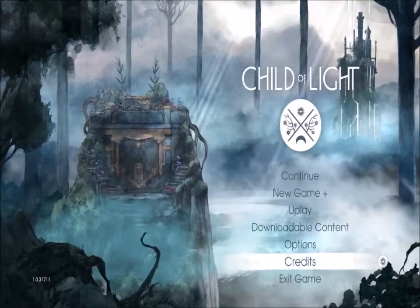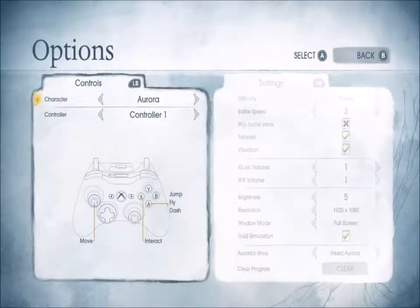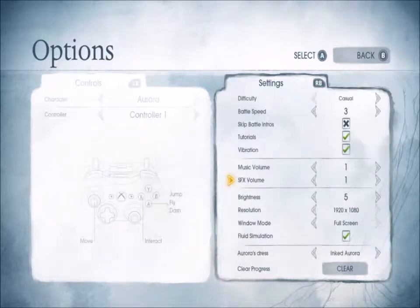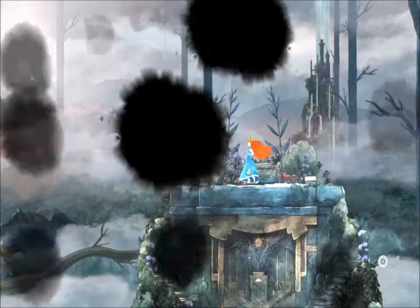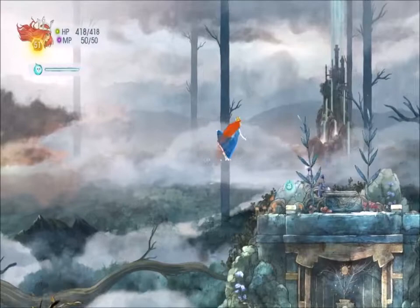The other dress is over here — this is Princess of the Wind. If we continue, this is what that looks like. It's sort of a blue dress.